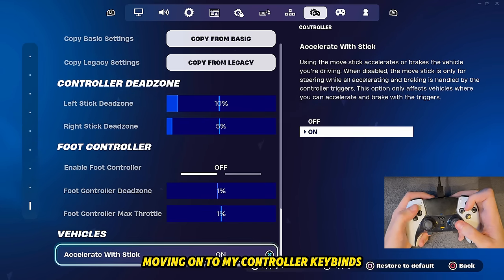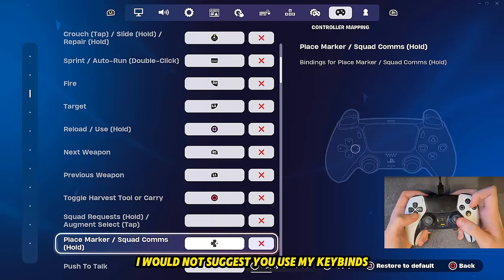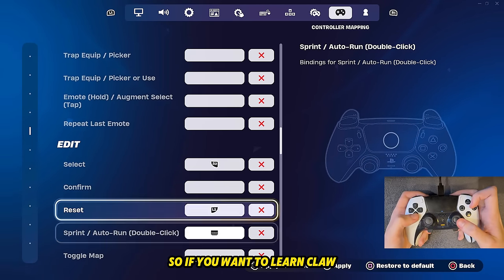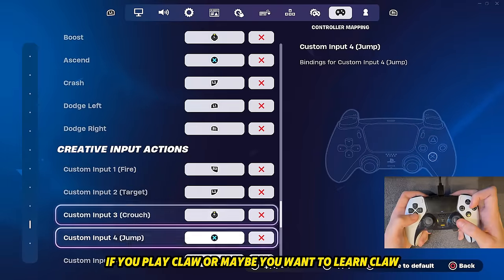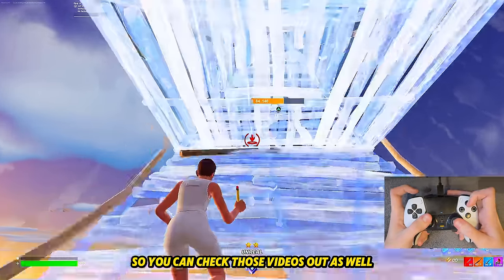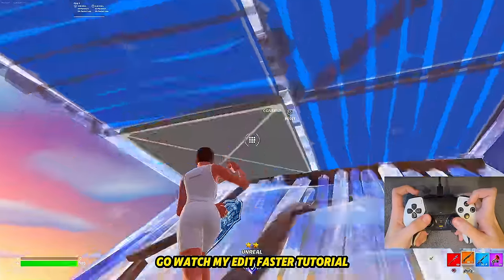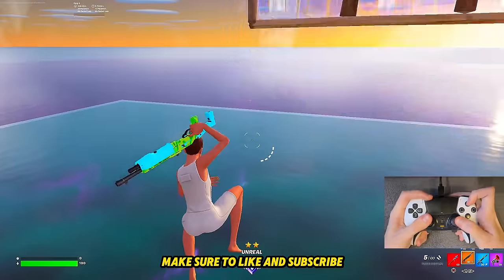Moving on to my controller keybinds — I play right hand claw on the PS5 controller. If you don't play right hand claw I would not suggest using my keybinds. I edit with triangle, jump with X, pull out builds with left stick, and sprint with touchpad. These are weird keybinds but if you play claw these are perfect. If you want to learn claw I'd suggest trying my keybinds and practicing in my maps. If you don't play claw I've shown other keybinds in my last settings videos. I also have a claw tutorial and an edit faster tutorial on my channel. Make sure to like and subscribe and I'll see you guys next time.